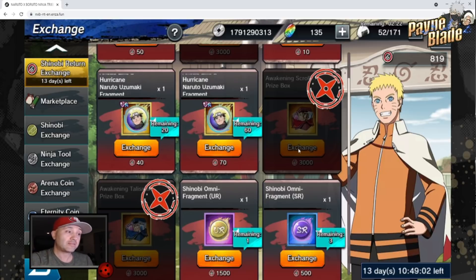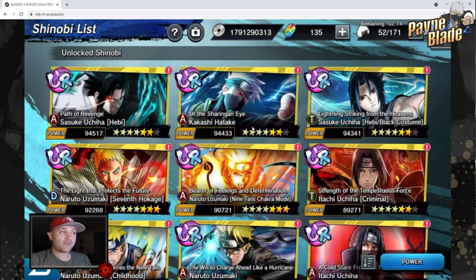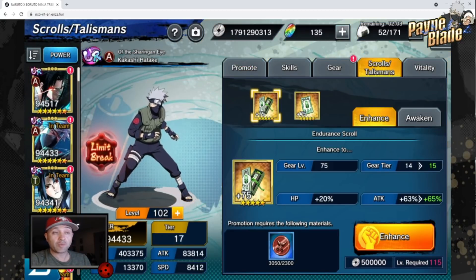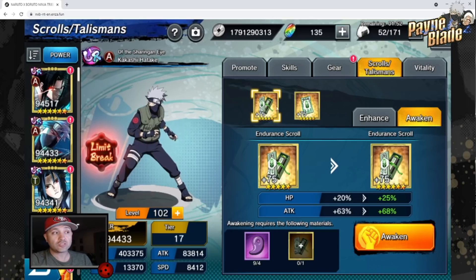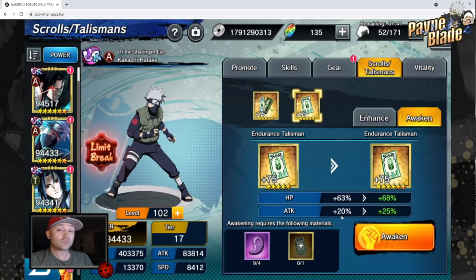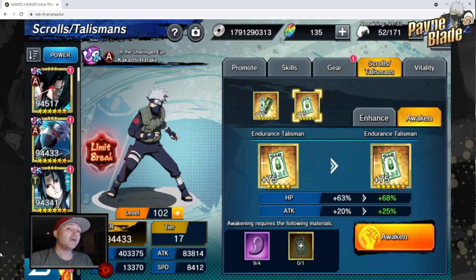What is the purpose of this? I'm going to show you real quick. My Kakashi, before I started this event, was sitting at roughly 88K. Now he's at 944K. Here's what the importance of these Scrolls and Talismans are. If you go to this tab called Scrolls and Talismans, you can actually level these up, but there's also the option to awaken them. Every time you awaken a Scroll and Talisman, it gives you specific buffs to HP and attack. If you do the Scroll Awakening first, it gives you more percentages for attack and a little less for HP, and vice versa on Talisman — more HP but lower attack.